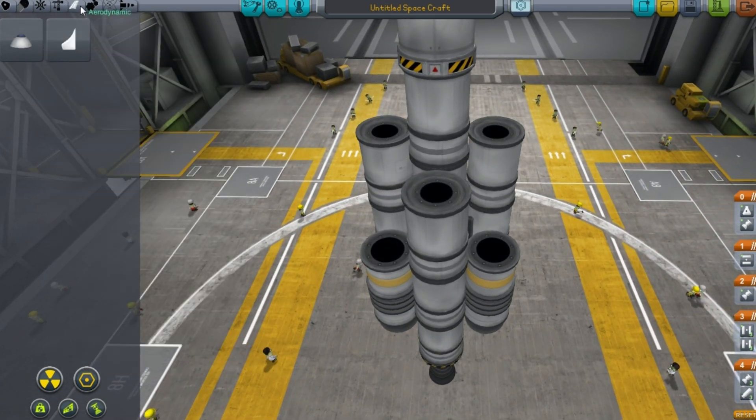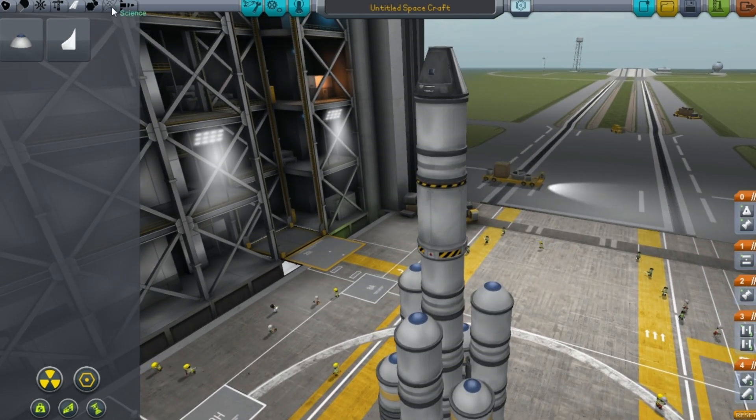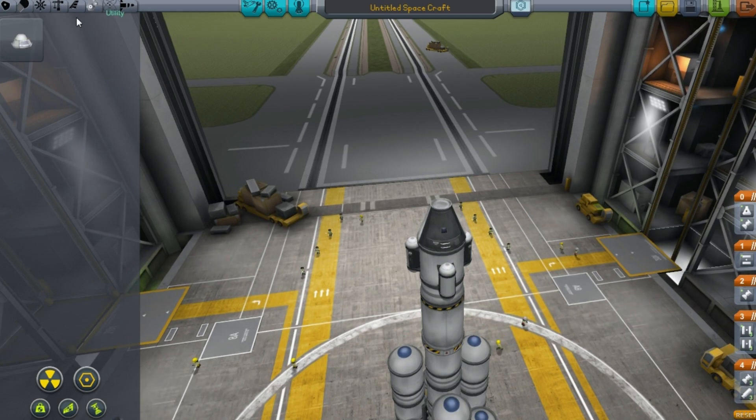To finish the build, we add a nose cone to the top of the 6 side tanks, some mystery goo to the top fuel tank, and a parachute to the command pod.